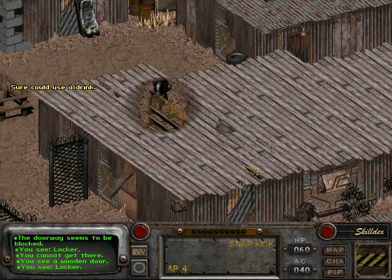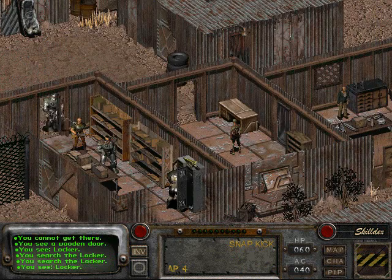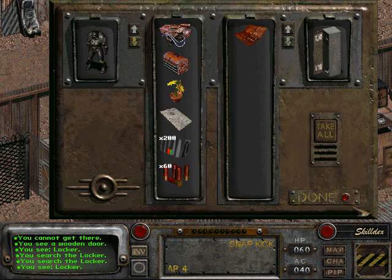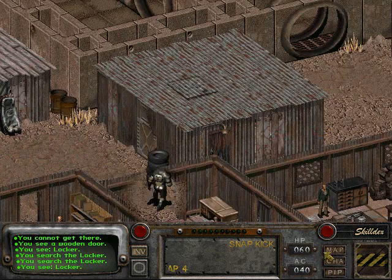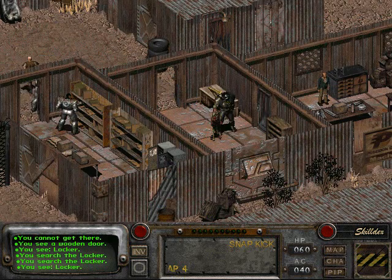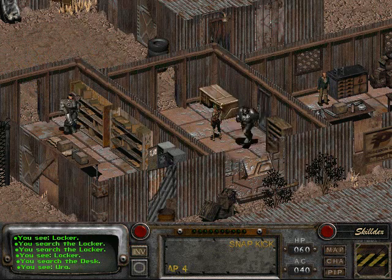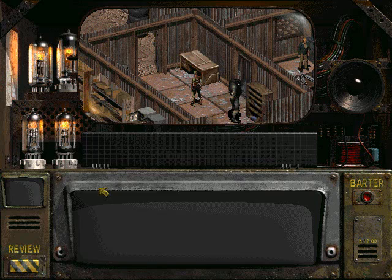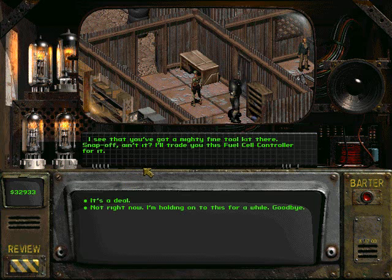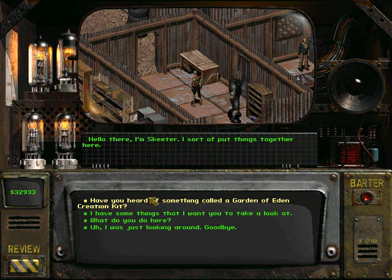I was going to explore what's inside these lockers. Actually I will from now on because I need to get ten Cat's Paw magazines for a quest in New Reno. I'm getting confused with these cities and places. Let's talk to this girl. I'll trade you this fuel cell. It's a deal. Wow, that was just unbelievably easy.